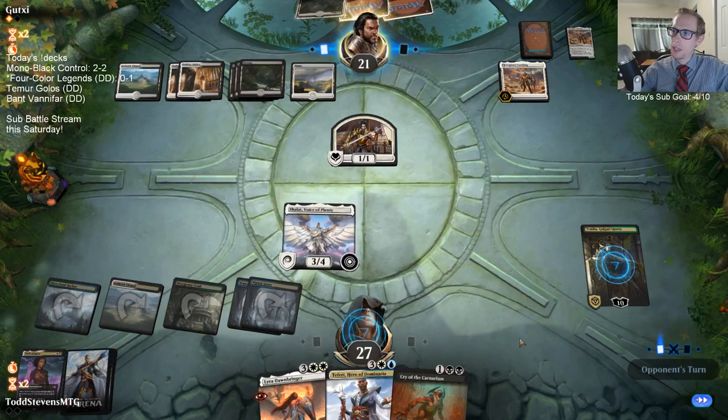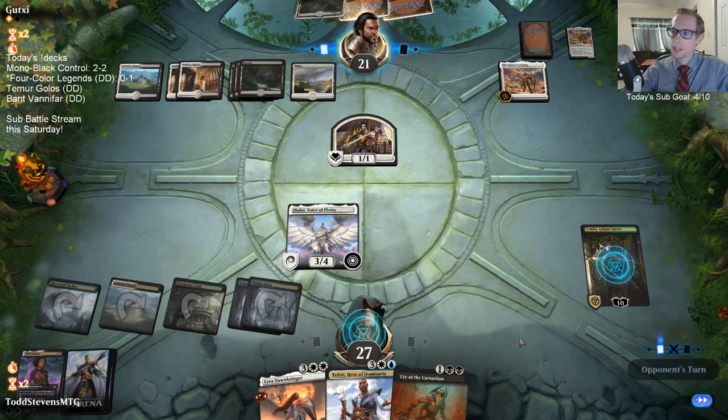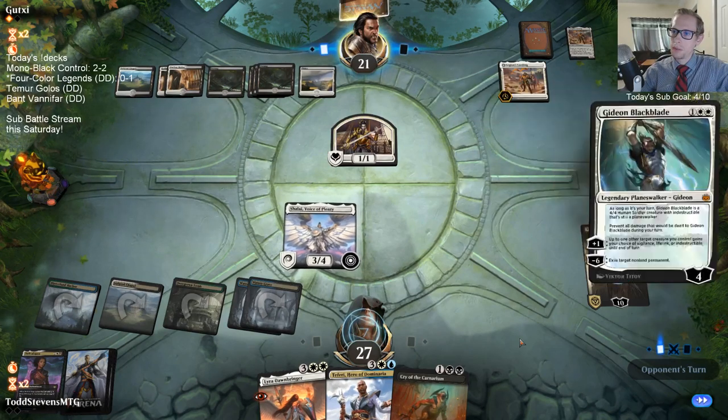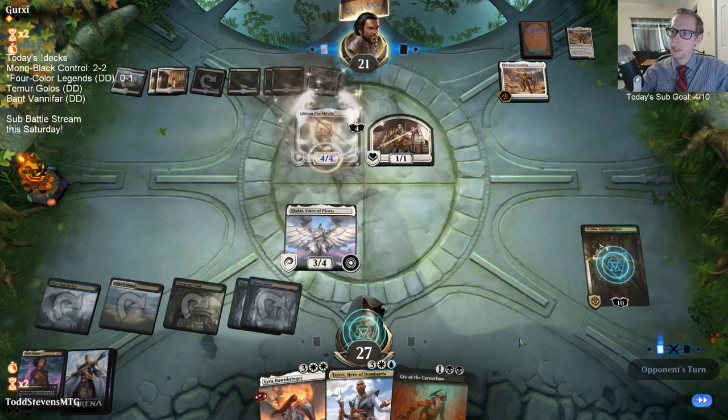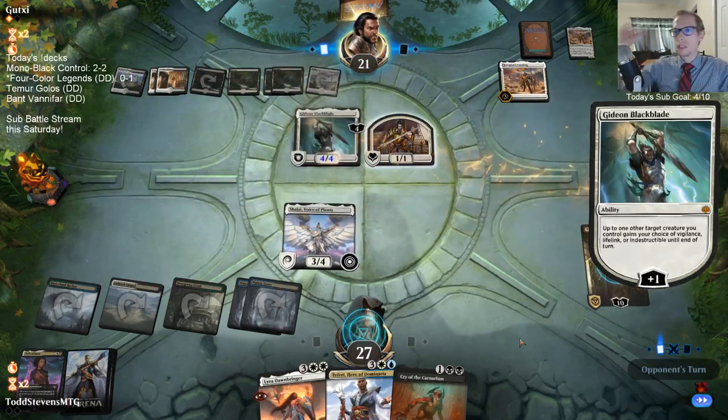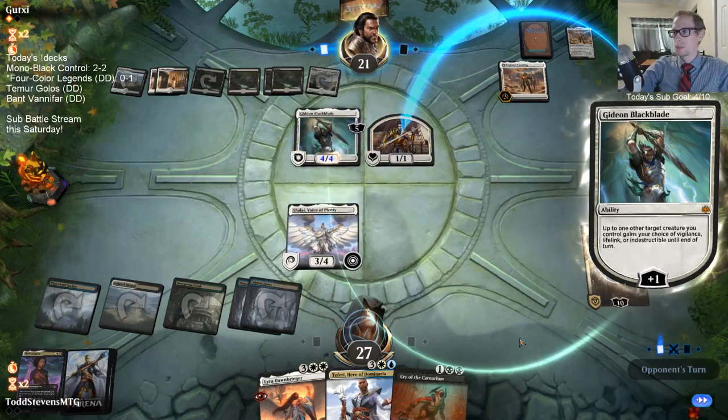Our opponent is the one that flooded out really bad this game - it was us last game, now it's them. That's a real bad flood considering all of the lands they're playing - they're probably playing like 22 lands. So that's eight of them in play.